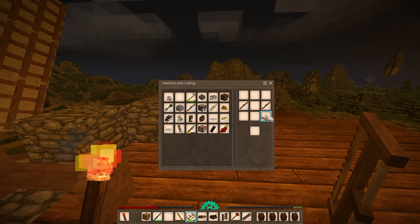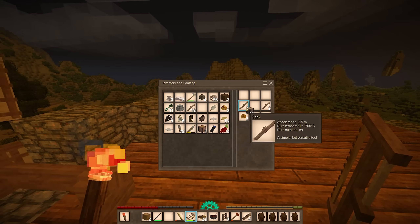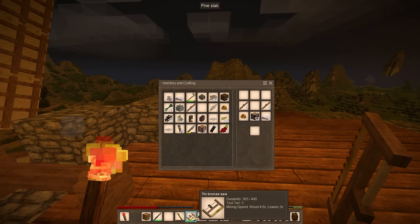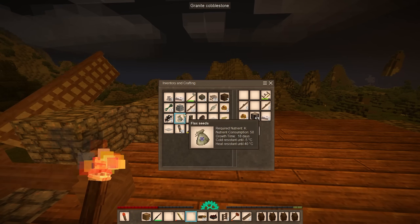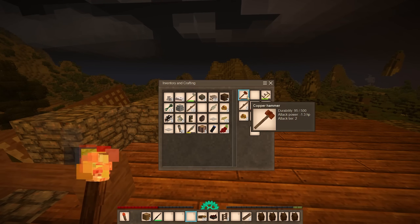I need sticks, more fat, resin, and then wood, and then the hammer and the chisel again. I need the saw somewhere. This is one of the most confusing crafting recipes I've ever seen. And I got it wrong — that is the story of my life today. I just got to move the saw and the hammer around, and then I should be able to make it.